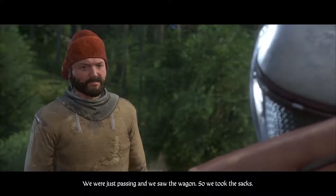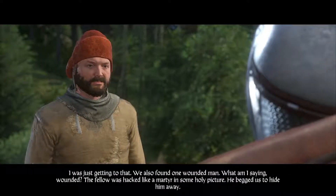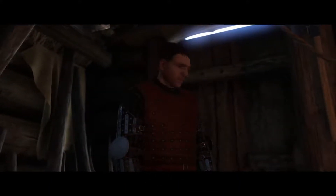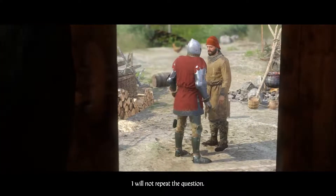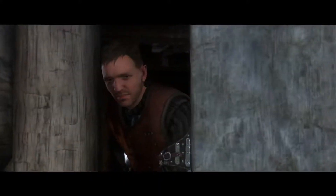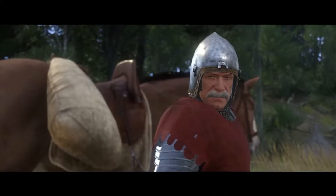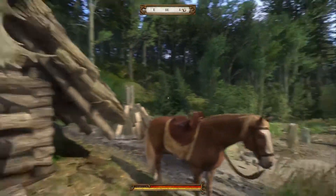During the interrogation, Henry presses for information about the sacks taken from the wagon and the trail of bloodstains leading to the camp. When asked about the coin, the suspect denies knowledge and flees. Now you'll have to chase down the German knight and confront him.